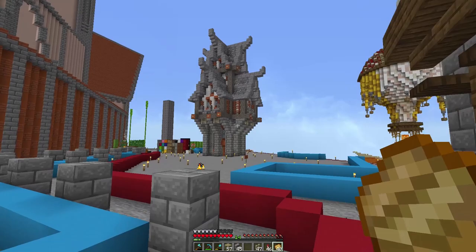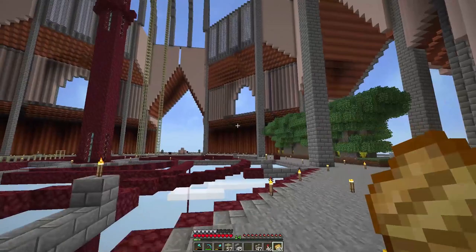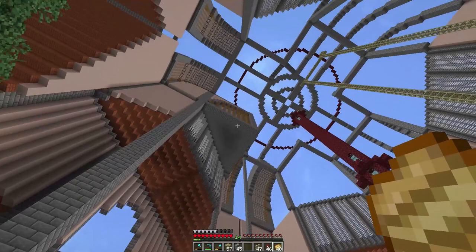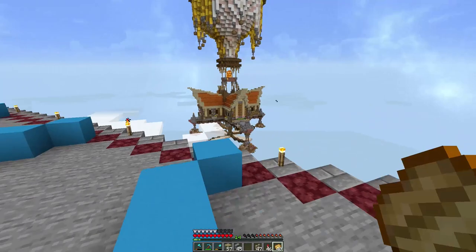I'll be chipping away at this because we still have two to three sides to do — that side, that side, and that side — so we have a lot of work on the octa core as well. I have a very cool idea I'm not going to go into quite yet, but I'm going to be adding in this wall portion so that each one has a wall and windows and is closed off.